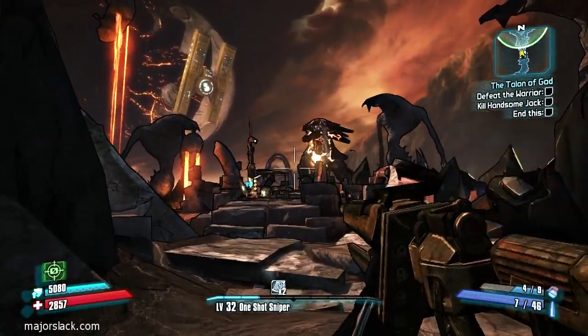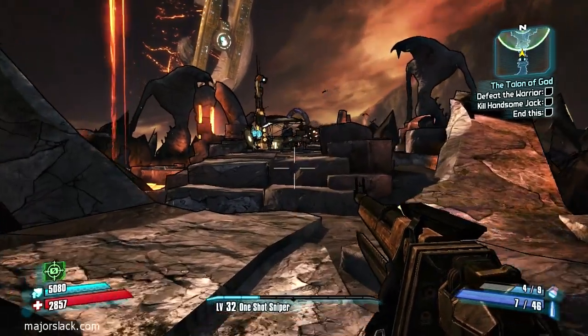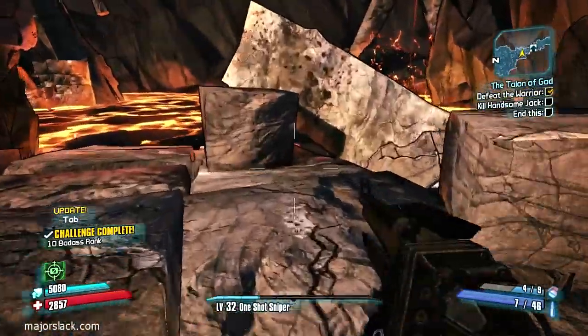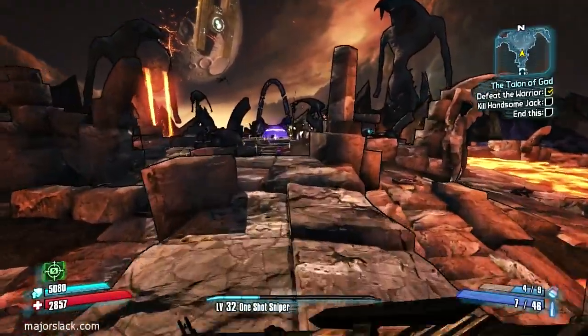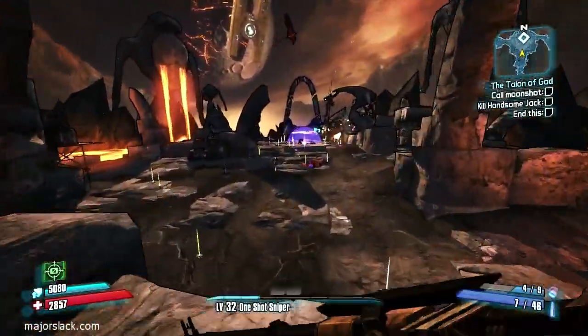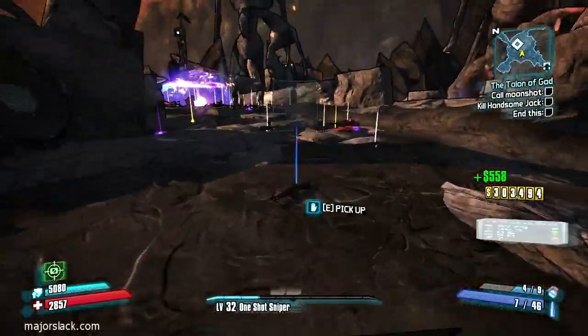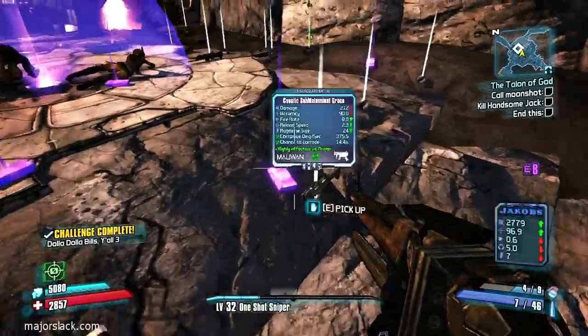That's it — beat the game! Thumbs up as Slack beats the game. The Warrior drops a ton of loot, and then a ton more loot drops after you call in the moonshot. It's going to take me a while to go over all this. This is actually kind of a moot point because I don't have any intention of doing True Vault Hunter mode — I'm going to be moving on to other games after this.